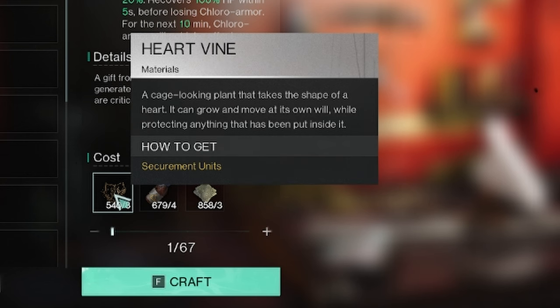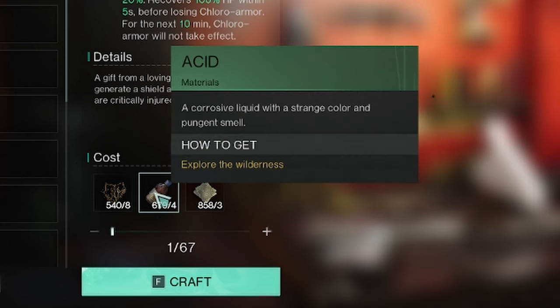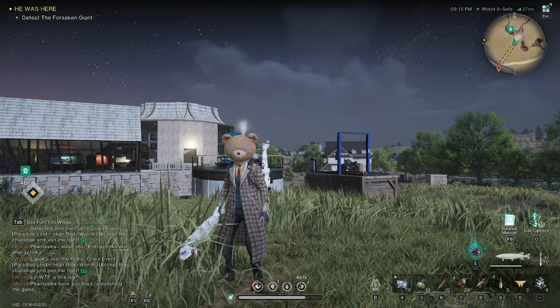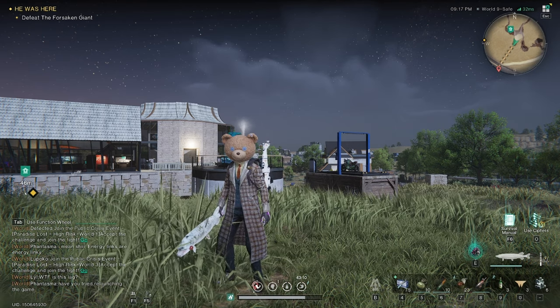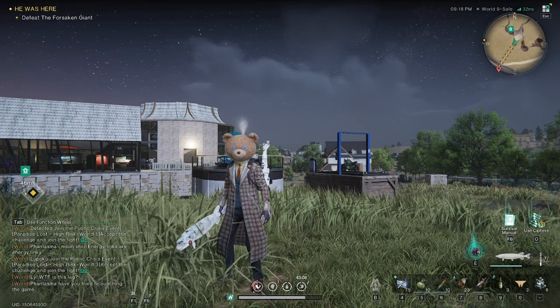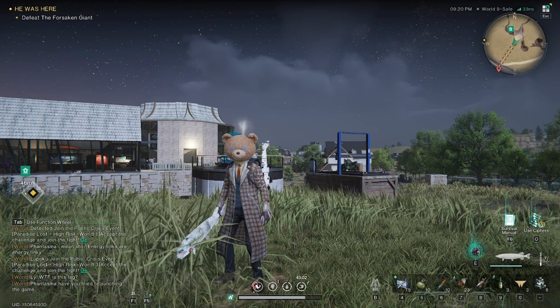It will take 8 Heartvines, 4 Acid, and 3 Glass. It is important to know that this is not a get out of jail free card. If you take too much damage too quickly, the Chloro Armor will not have a chance to activate.